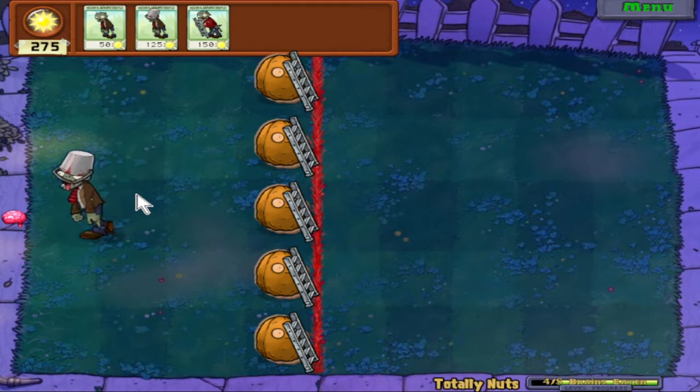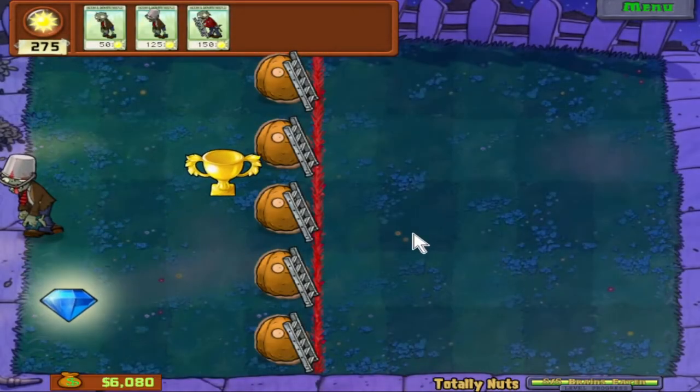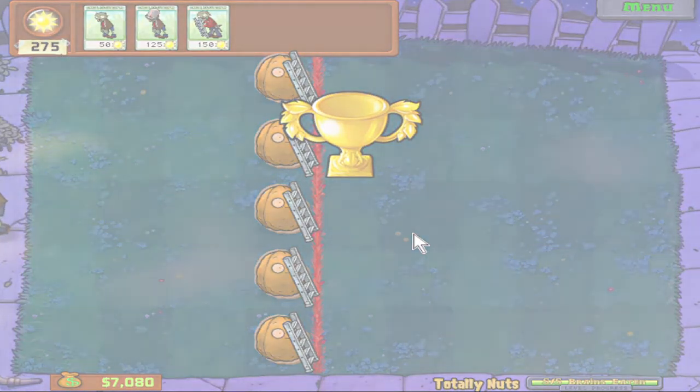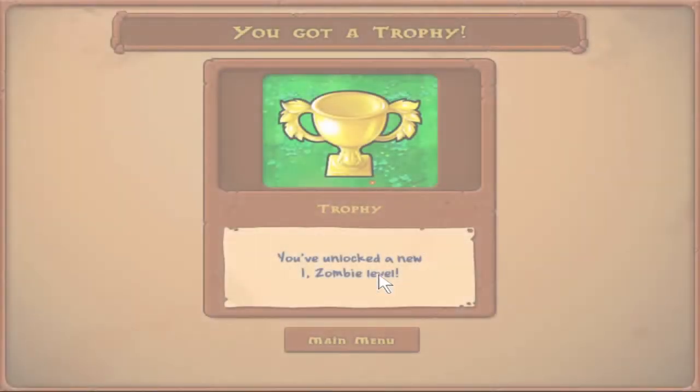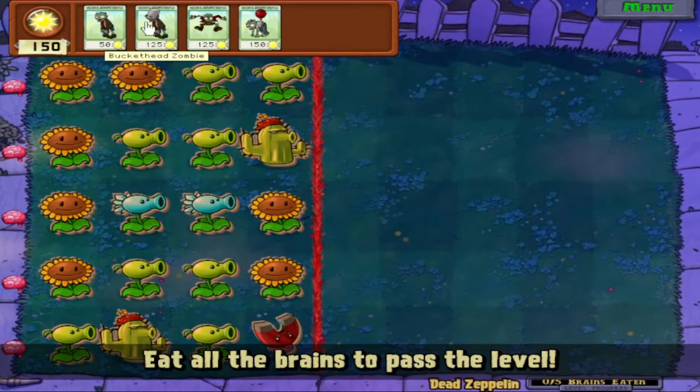We still have plenty of sun left at the end, so no need to worry. Brains - eat up that brain. And another trophy is ours. Puzzle mode is going by way faster than minigame mode - I love it. And a new iZombie level is ours: Dead Zeppelin. I love the names. So here we get bungee zombie and balloon zombie.